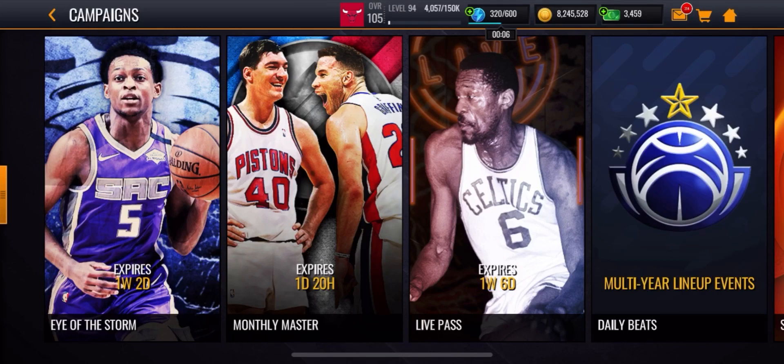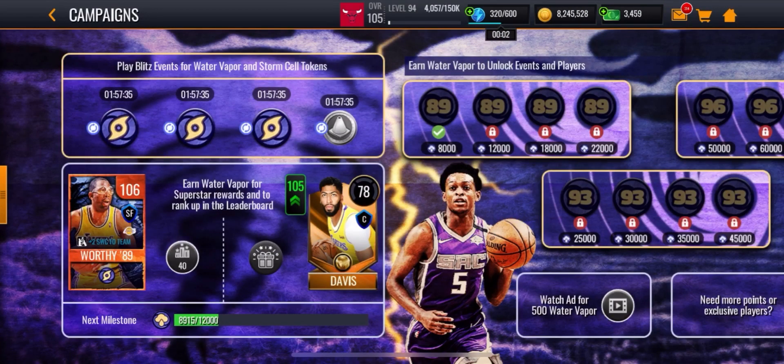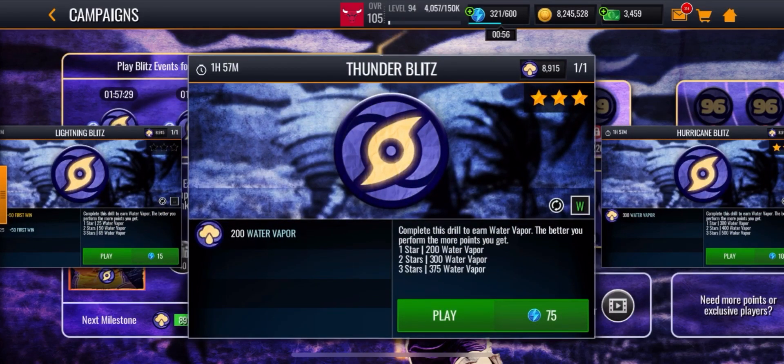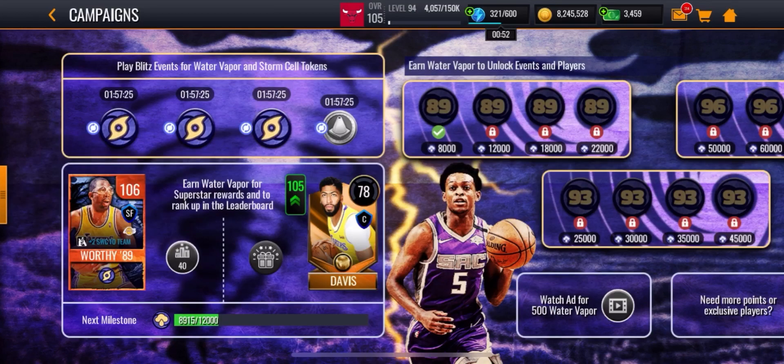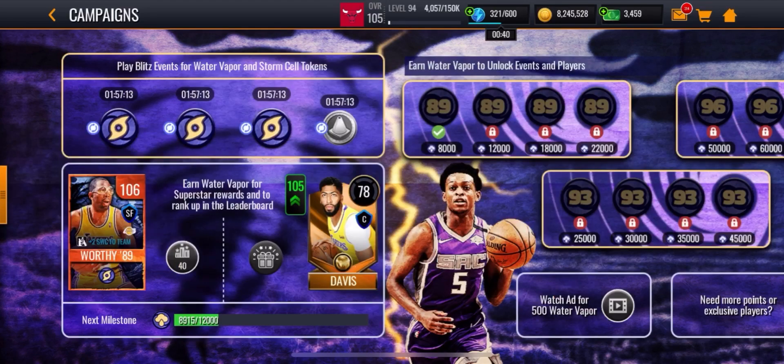Besides ads, it's showdown, arena PVP, first wins, and live events. Make sure you do your first wins, showdown, and arena PVP if you want to grind it out. Use your world points on the live events so you can get 1,000 plus water vapor points. If you also have boosts, that helps too.